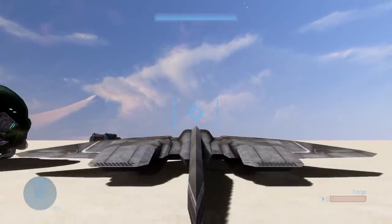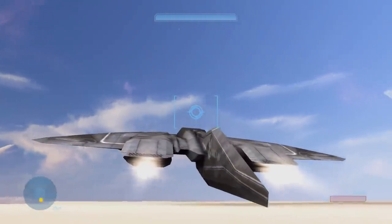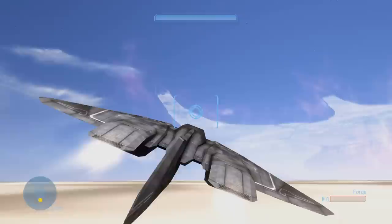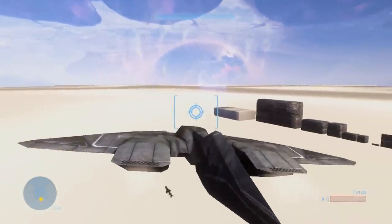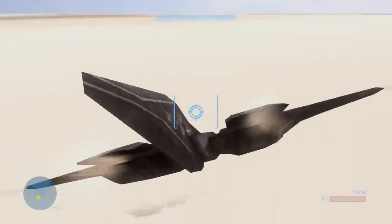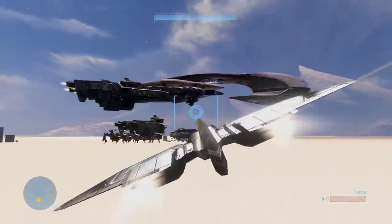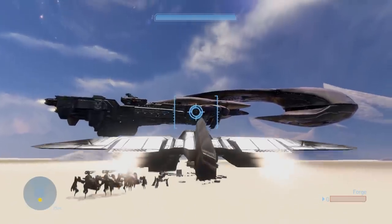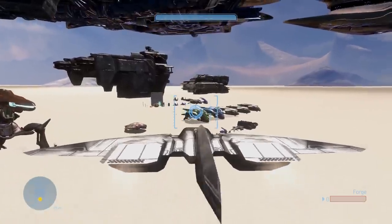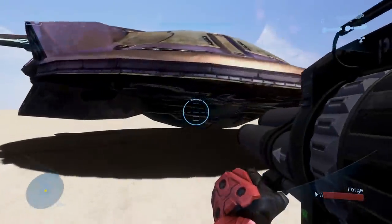The longsword is very, very different. It has a custom HUD reticle that I designed, much like the hunter cannon had custom HUD reticles. The engines look very beautiful and very lore-friendly to Halo 3. It's got cannons, but its new weapon is that it can drop these missiles — as you can see it's dropping to the left there, and it makes a pretty big shockwave. These are pretty big bombs. I'm really happy with how the engine effects and HUD reticles came out because they were pretty bad before — now the longsword truly feels like its own vehicle.